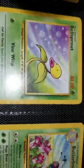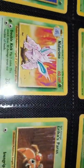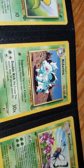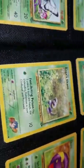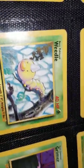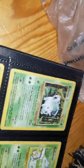Nidoran. Exeggutor. Kakuna. Nidoran. Oddish. Bellsprout. Butterfree. Erika's Paras. Nidorina. Oddish. Bellsprout. Nidoran. Nidorino — you get the idea. Butterfree — first edition. Koga's Ekans. Ekans. Golbat.